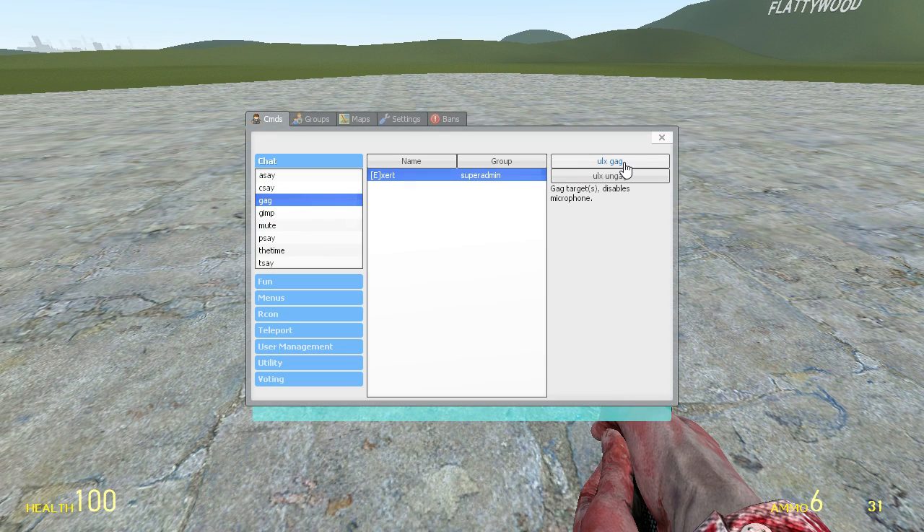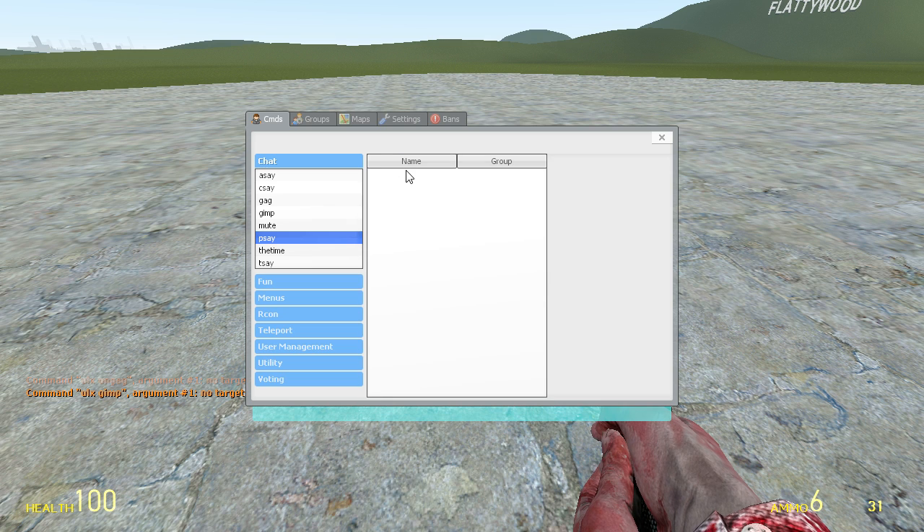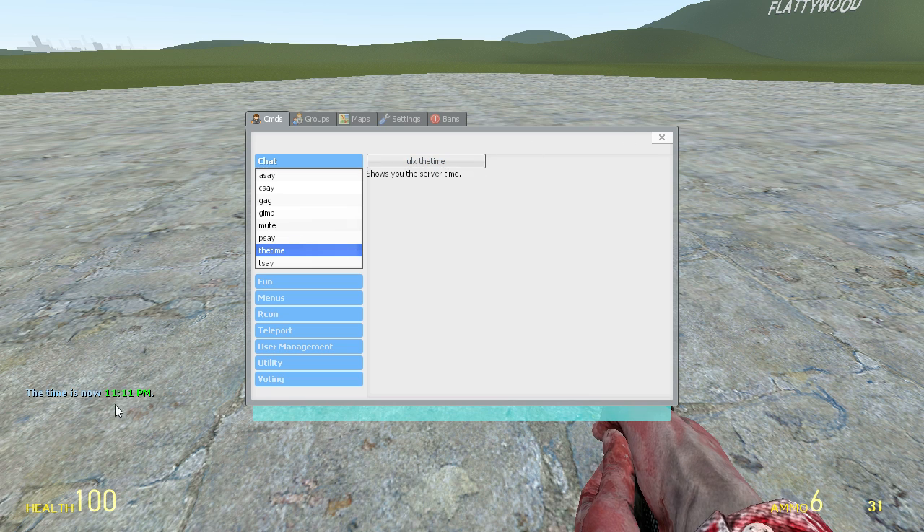Gag will gag a player to prevent them from talking. Gimp gimps a player, which is typically broken. Mute is also broken on the server that I run. Psay will send a message directly to a player, but for some reason I can't use that right now. The time command shows you the time — it's 11:11, make a wish. Tsay sends a message in the chat box to everyone, like my misspell of hello — looks like that.